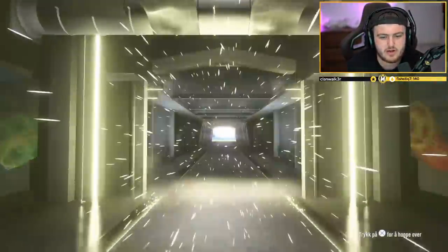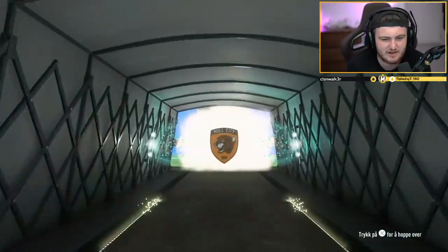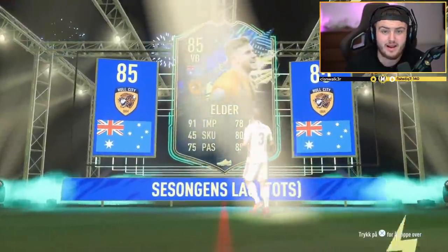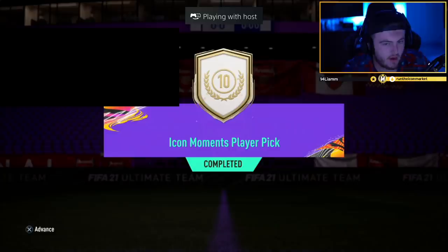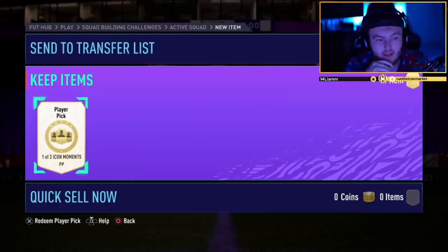Third and final Team of the Season pack right here - what are we saying from the last one? That's a left back, 85 rated Elder from Hull City. So the 10 icon swap token icon moments player pick - it's just one of three icon moments, there's no rating minimum or anything like that.